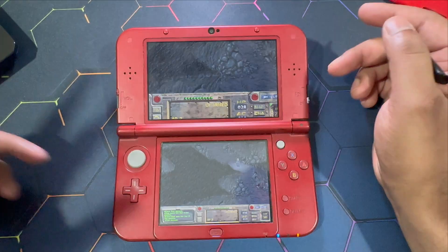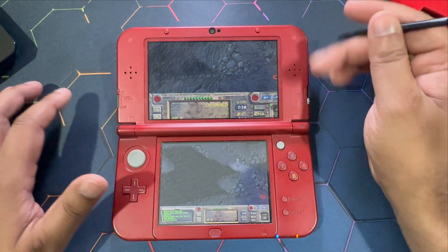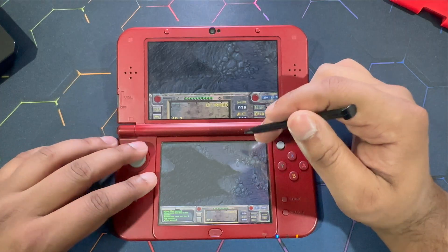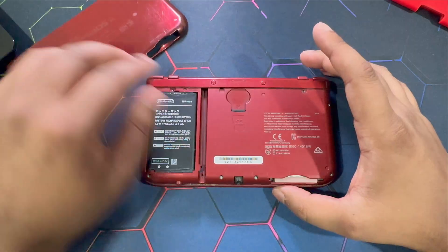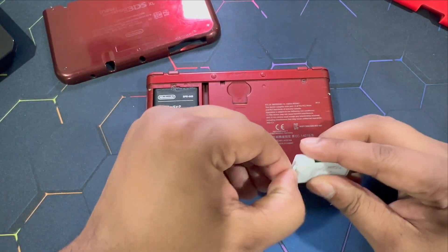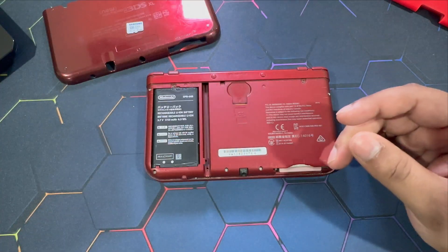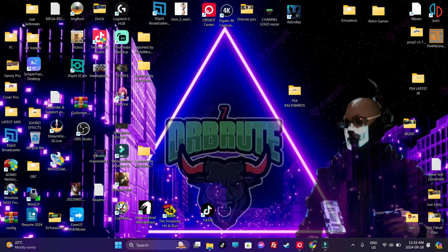Once that's confirmed, you're going to follow through the steps for installation of the game. In order to do that, you're going to have to remove the SD card from your 3DS, put it in an SD card reader, and then connect it to your PC. Once your SD card shows up, before we start, make sure that you have the game data files.